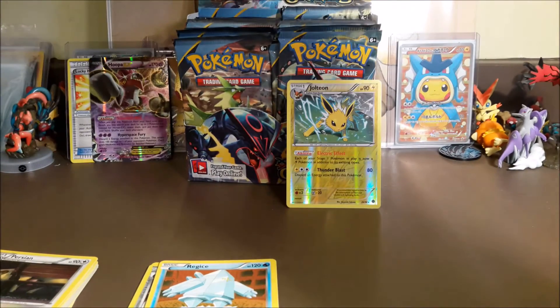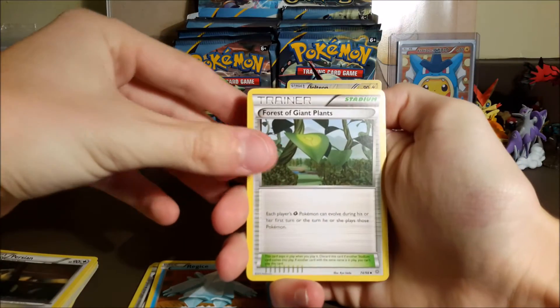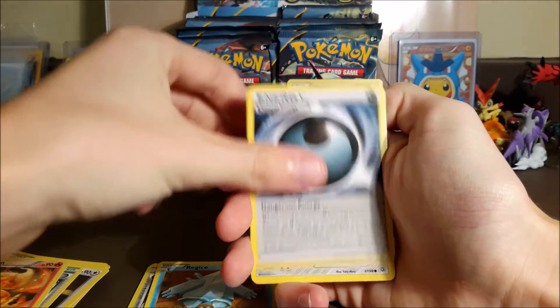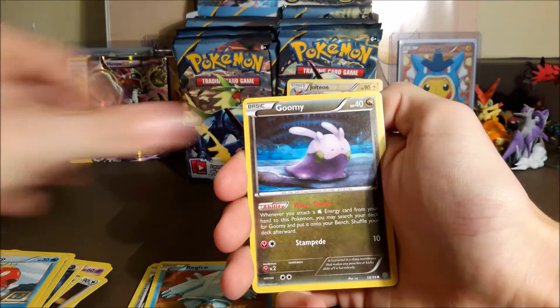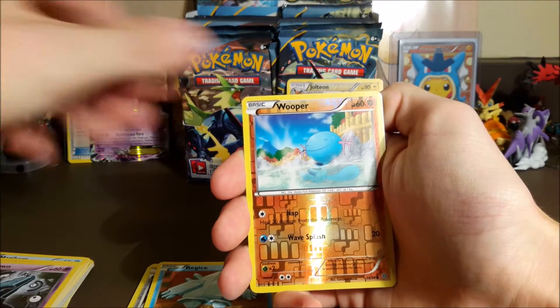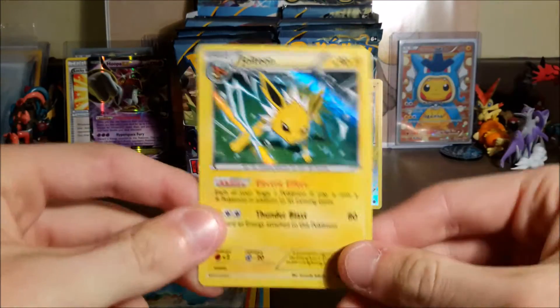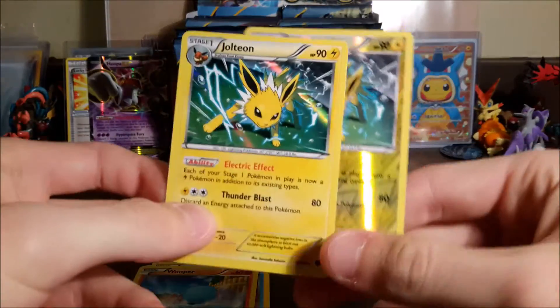Our very very last pack — can we pull an ultra rare? An ultra rare pretty much wins us it. Pulling an ultra rare in three packs is pretty hard to do. Forest of Giant Plants... Flareon, Dangerous Energy, Beldum, Spinarak, Magikarp, Goomy, Unown — just a reverse rare, and rare Quagsire.